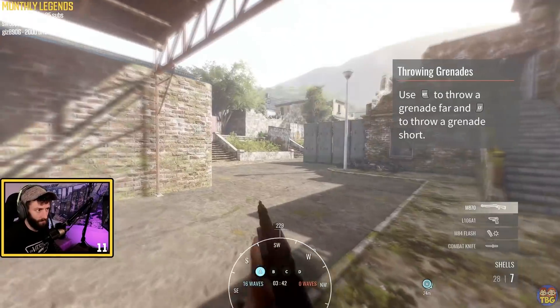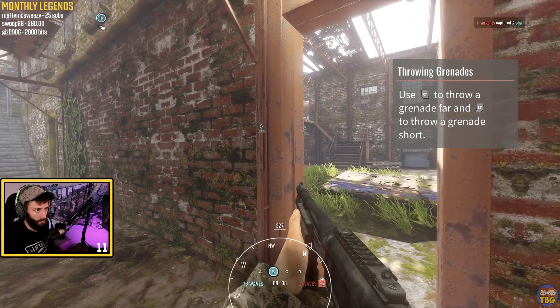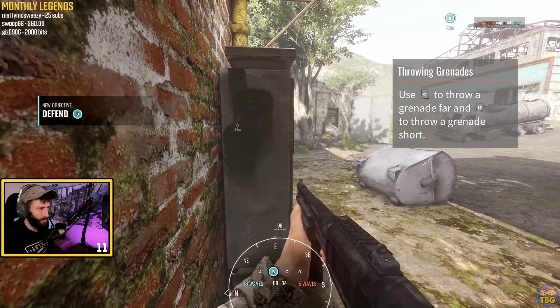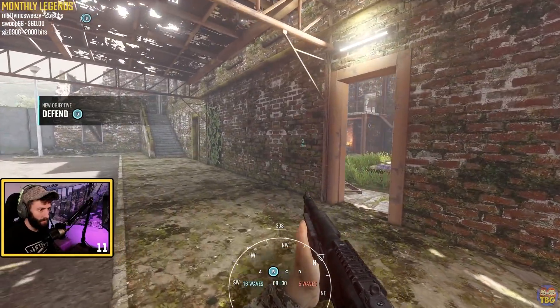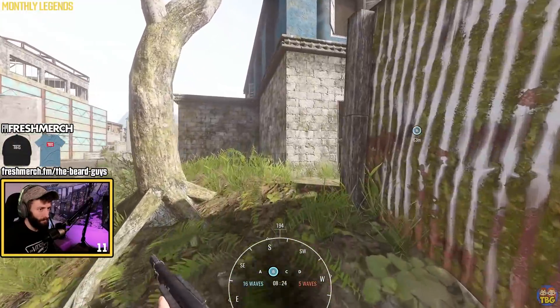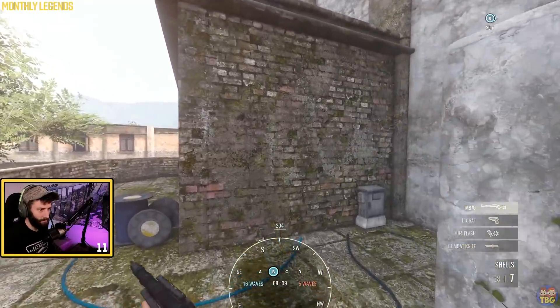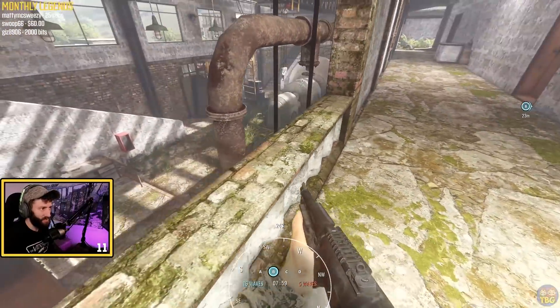Oh, there's the guards. Oh god. Did we get him? No, they got A. Oh come on. Meanies. That's B. Oh, he's running the corner. Back to B! What have I got? I got a flash. Okay. Boom. Where's B? Where can I hide with my shotgun around B?